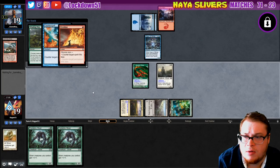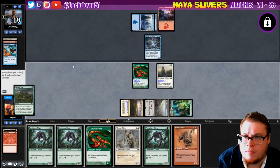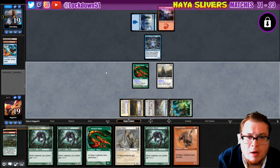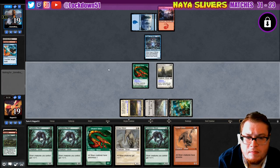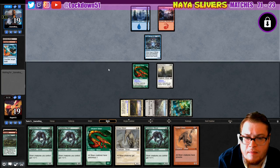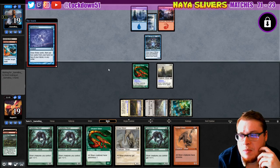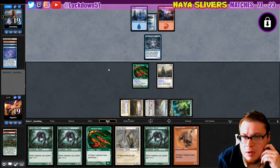Pyroblast the counterspell, get a refill — give us a good refill. Okay yeah, it's a good refill, I like it. We're just gonna pass, we don't have a good attack unfortunately. They're gonna Brainstorm — that might be good for us, especially if they're looking for another mana source to continue holding up counters. They found it, they're fine.